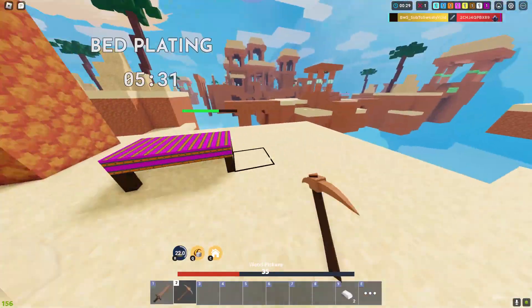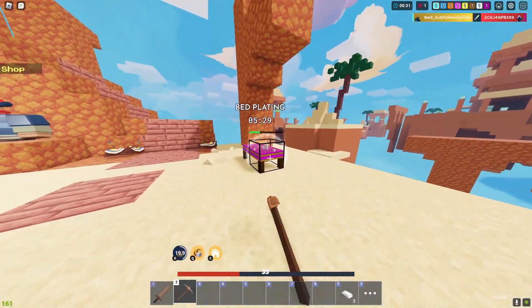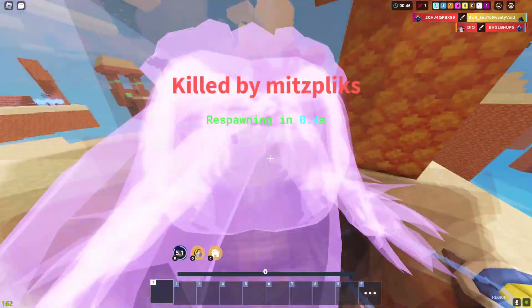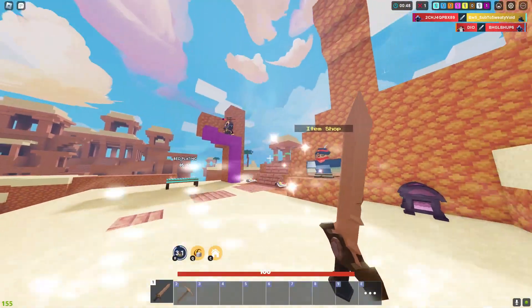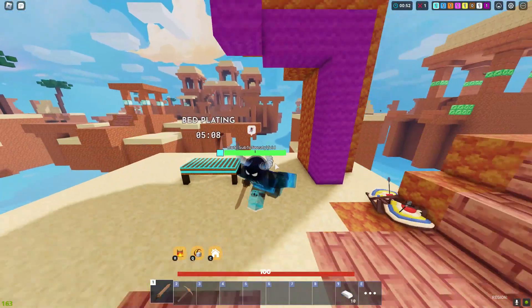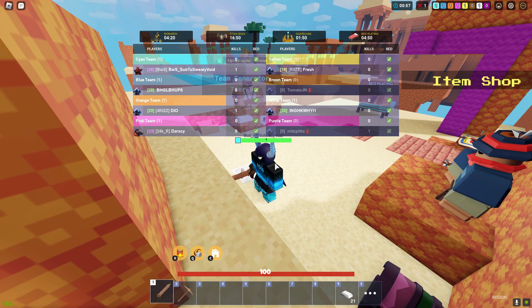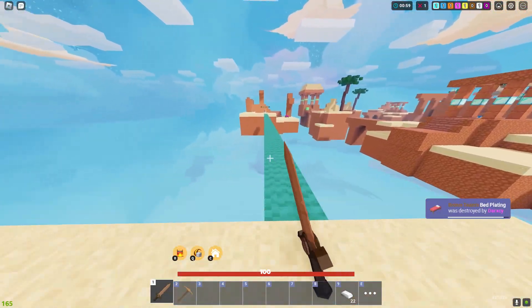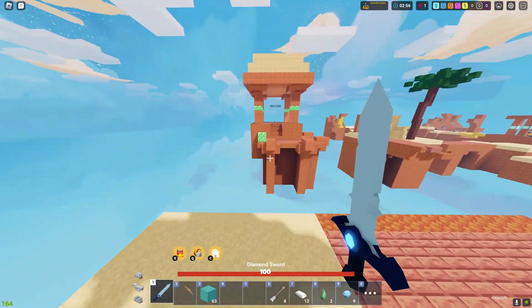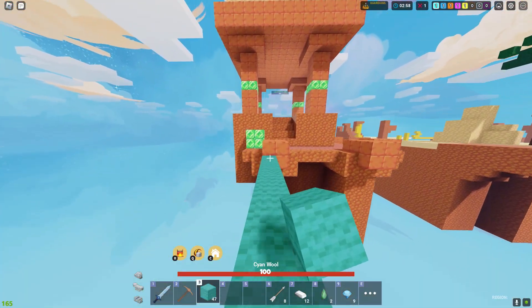Oh, nice stone sword, buddy. That did absolutely nothing. He won, which is not good. I really think he's safe. Did he really just leave? Wow. Alright, I have a diamond sword and I have Terra. At this point, it's honestly GG's.